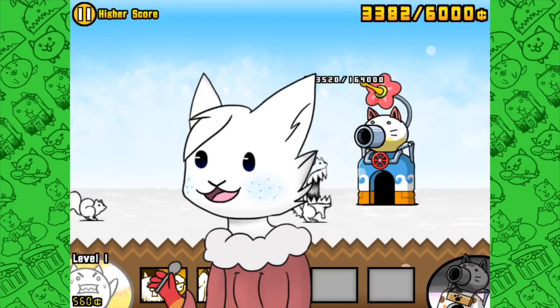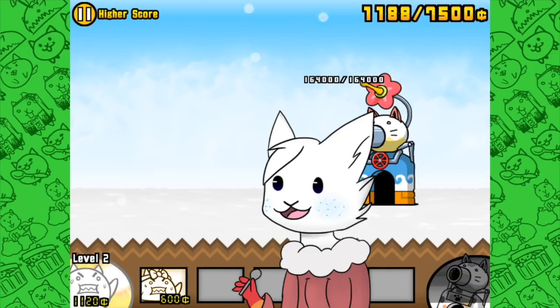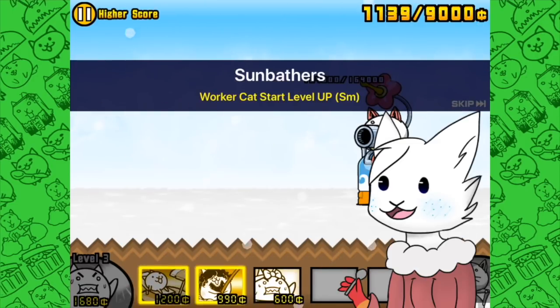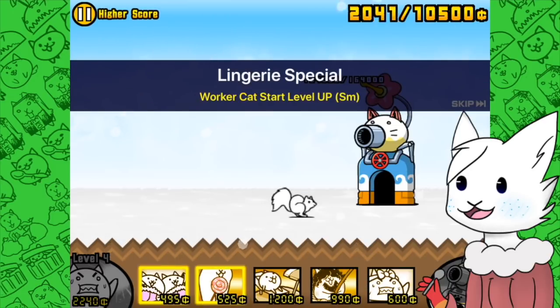Then, to achieve more figures for how different Worker Cat levels get to 5,000 monies, I employed the use of Cat Combos, because upgrading my Worker Cat would have a completely adverse effect and make it an unfair experiment — I'd have spent monies getting my Worker Cat level up. Luckily, we've got the Worker Cat start level-up combos, and that allowed me to get information all the way up to level 4. The level 2 Worker Cat got to 5,000 monies in 25.84 seconds, level 3 in 24.59 seconds, and level 4 in 23.58 seconds.